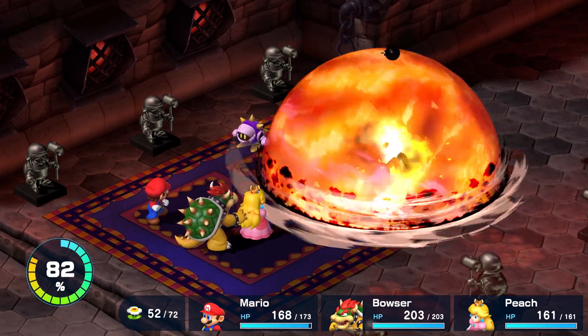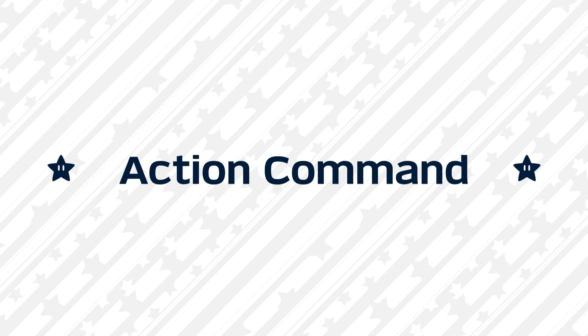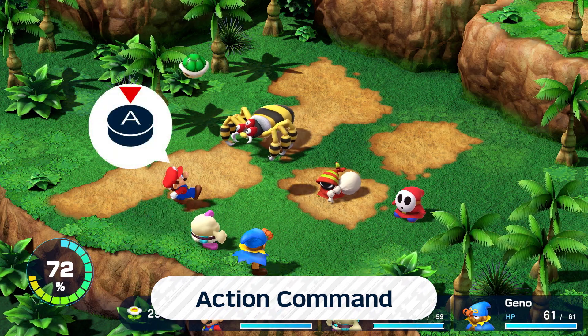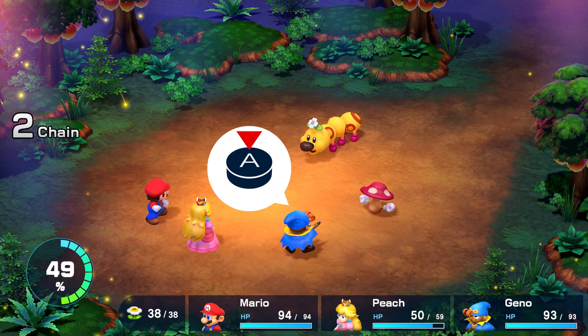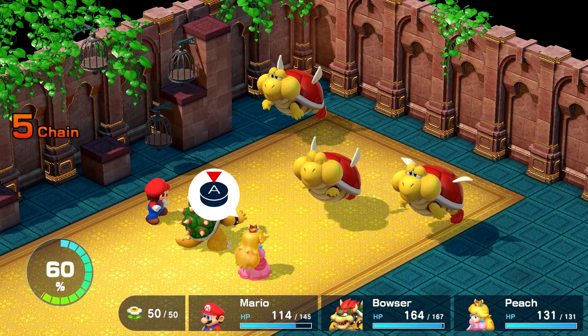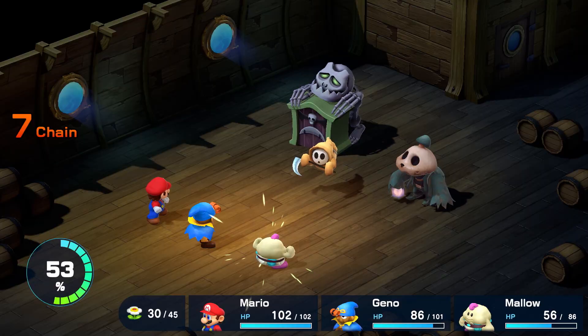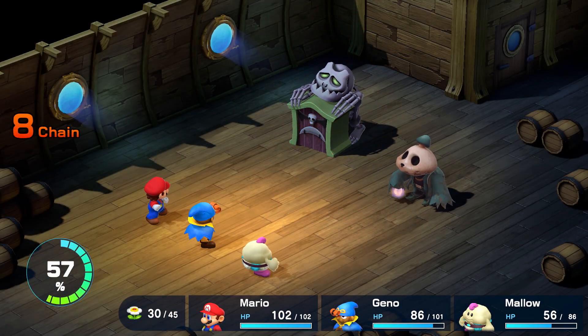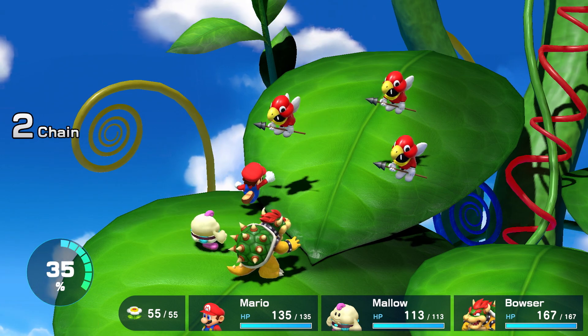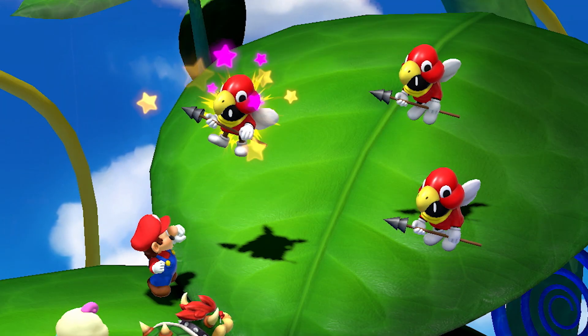The most important thing in battle is the action command. Press the A button with good timing and you'll deal more damage to enemies, or decrease the damage you take from attacks. This can help you win battles. Additionally, if you time your attacks perfectly, you'll deal damage to all enemies.